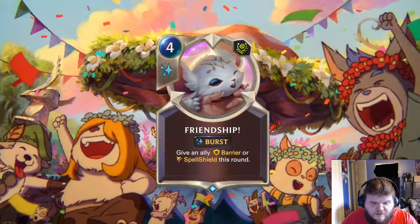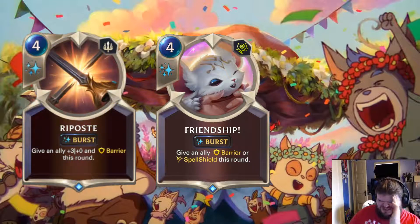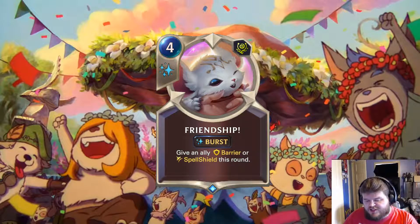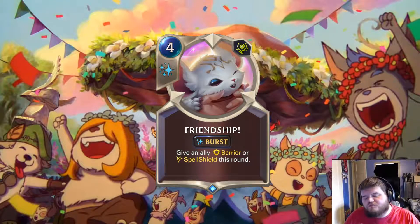We have Friendship, which is a 4-mana Burst Spell — give an ally Barrier or Spell Shield this round. This is the same cost as something like Riposte or Spirit Barrier. The card that immediately jumps to mind is Riposte and Bastion. Bastion grants Spell Shield and a permanent plus 1 plus 1 boost, but Barrier only lasts until end of turn.